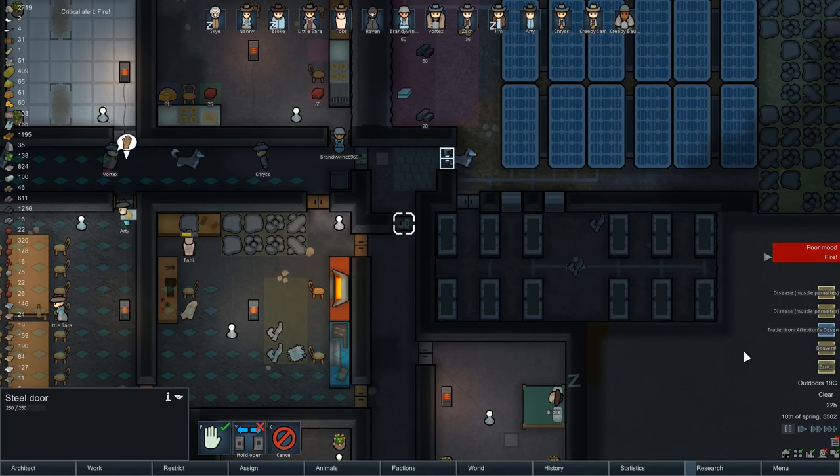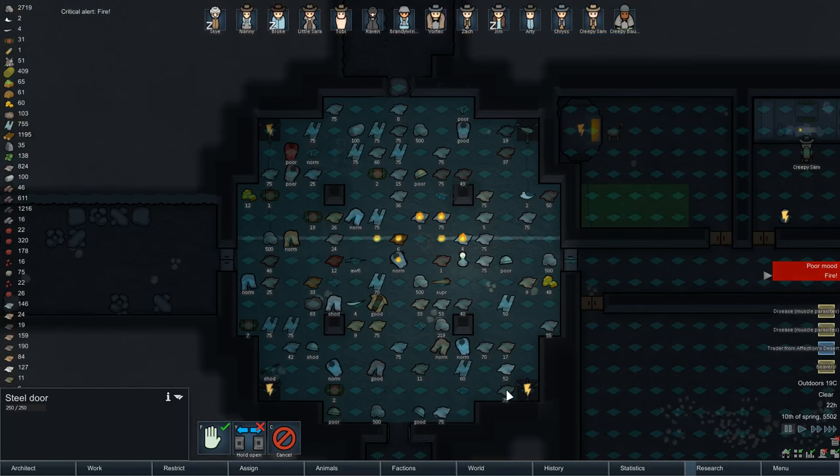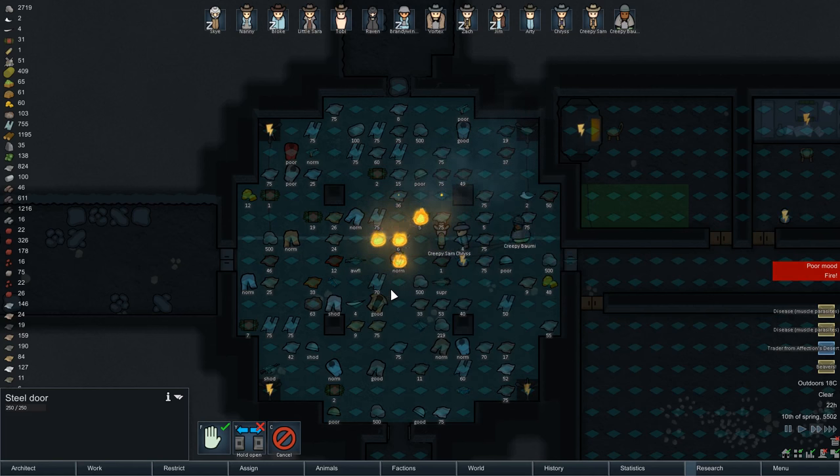Whoa, whoa, whoa - what the hell happened? Faulted an electrical cable - where? Oh, in here. That's not good. Set fire to stuff, we've got a fire! Get on it guys, quick, quick. Fix all the stuff that's burning, get on it.